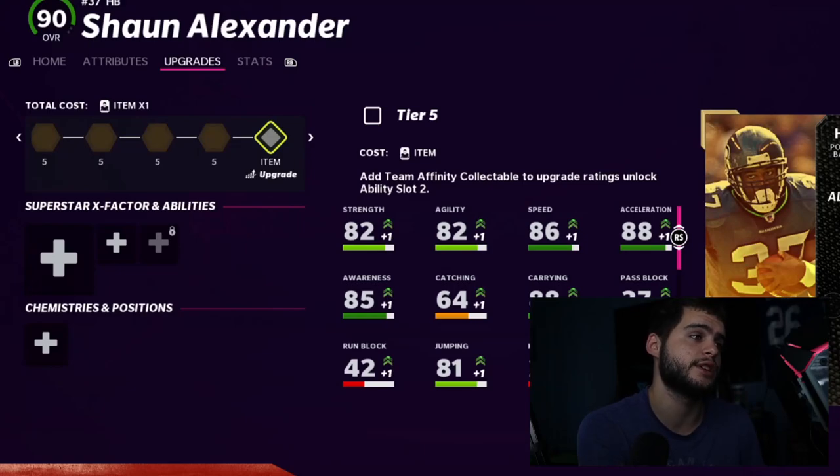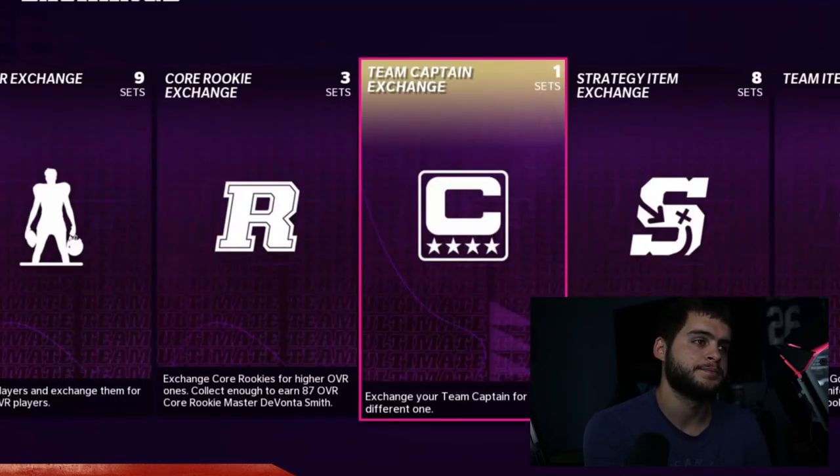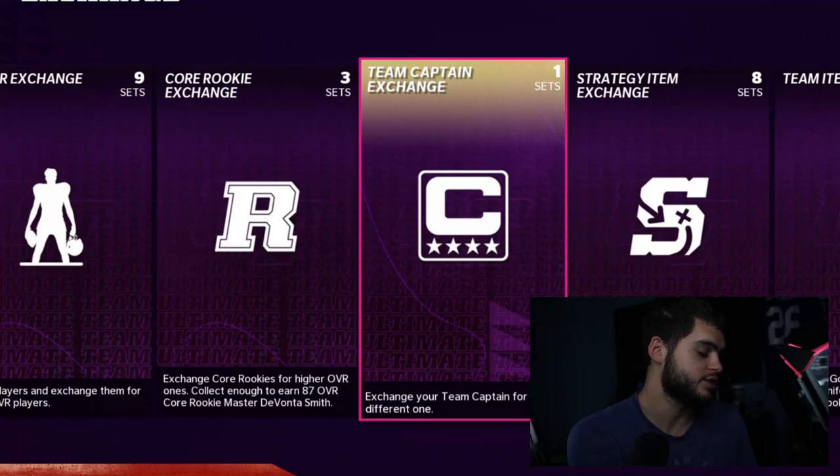We do get some plus ones with the new team diamond drop, so make sure you go ahead and upgrade your guy tomorrow when it's available. It'll be dropping anywhere between 12 PM and 5 PM Eastern time, so don't expect it at 10:30 AM. Jack Youngblood is still probably the best one in my opinion — the others just aren't that usable anymore. A team captain exchange set is coming, so if you didn't like your team captain choice you can switch it out, which is super exciting.